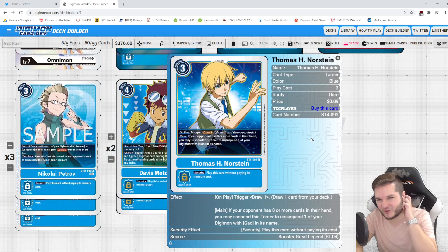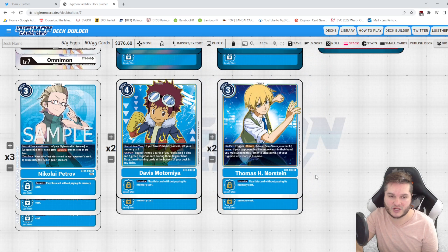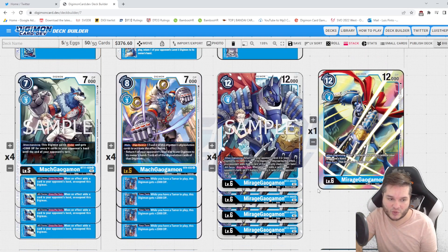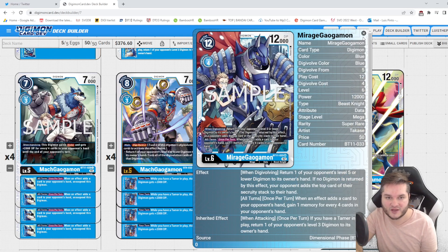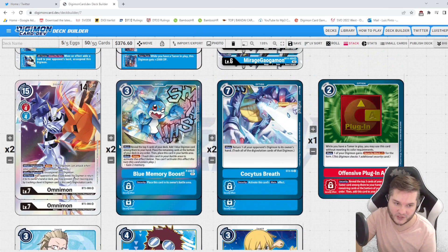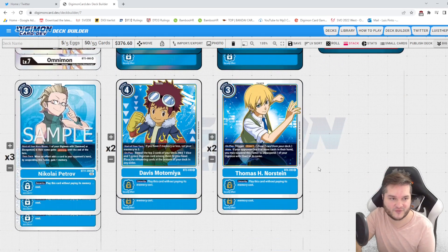Davis seems good for his searches. Thomas is a pretty solid tamer — he came out in BT4 and wasn't played because Gao support was trash. On play you draw one, but the main reason he's good is if your opponent has eight or more cards — which they should if you're bouncing everything to their hand — you can suspend Thomas to unsuspend a Digimon with Gao. Comboed with Mirage Gaogamon's Digivolve effect, the plug-in, the unsuspend inheritable from MachGaogamon, and BlitzOmnimon, it gives us a ton of damage.